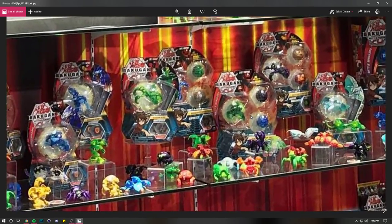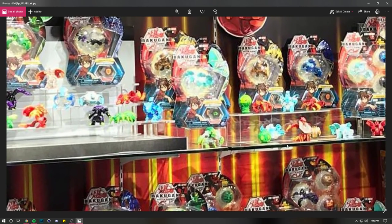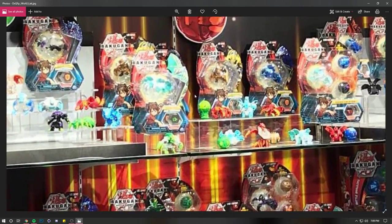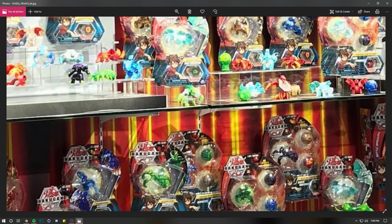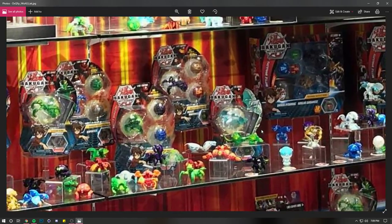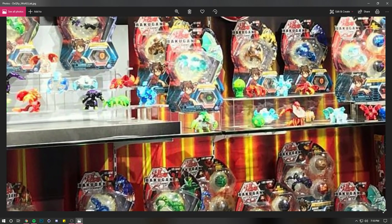I'm sure y'all are starting to see some stuff we haven't seen yet. Recently there was a card shown on the Ventus video from Bakugan explaining the Ventus faction, and they showed us a Phaedrus Bakugan. I'm assuming that this long boy here is going to be Phaedrus, because he's got a small head and a long body — like he does on the card they showed us. I believe there's another one down here too — long body, small head, really snake-like, with some arms and legs. I'm really looking forward to seeing him in person and in a higher quality image.